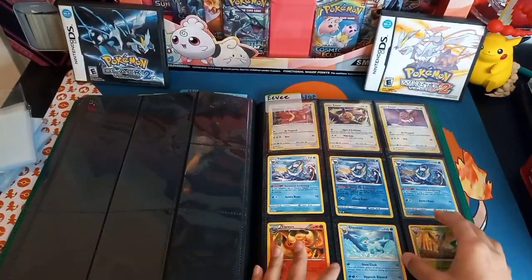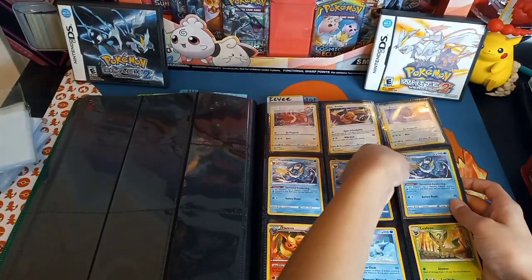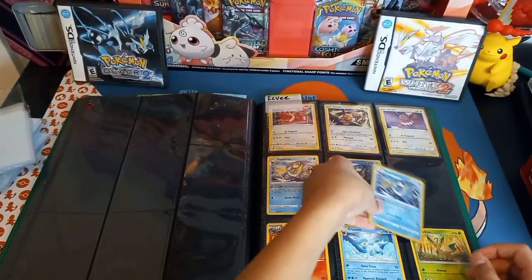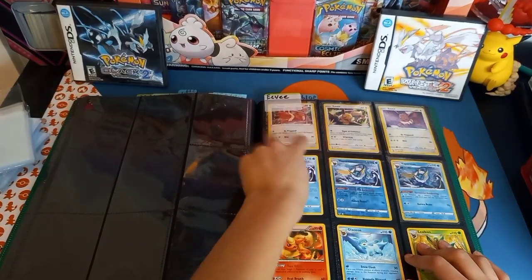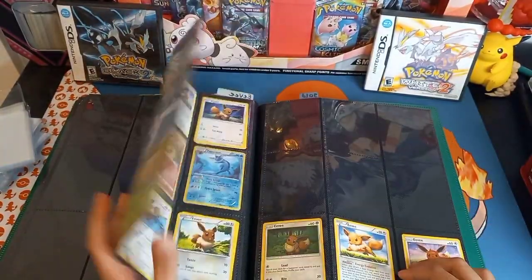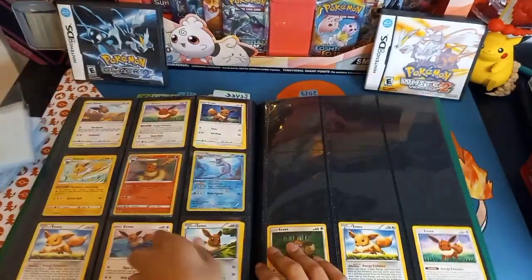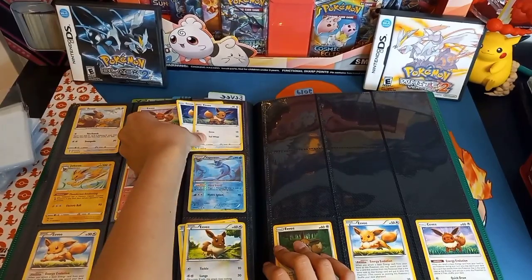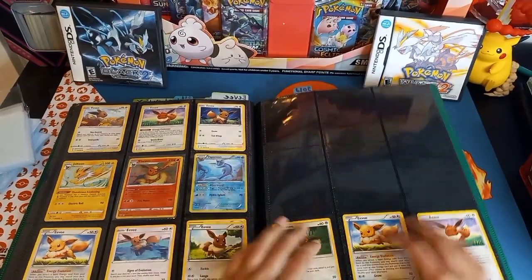So we have my Eevee collection. We have the normal, reverse — you can't really tell on camera — but the holographic, there we go. These are all holos: Flareon, Glaceon, Leafeon. My favorite evolution is Flareon. There's some more over here — another holo Flareon. Some of them I have two of, so I just put them behind. And then we got some more Eevees.